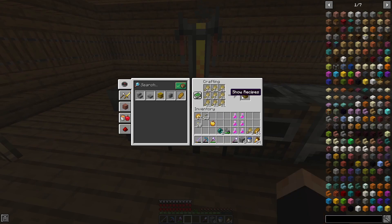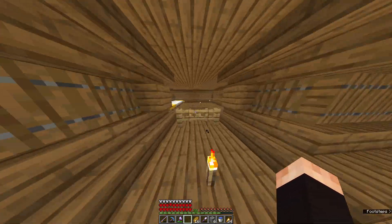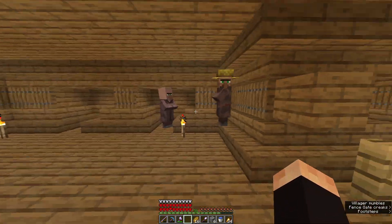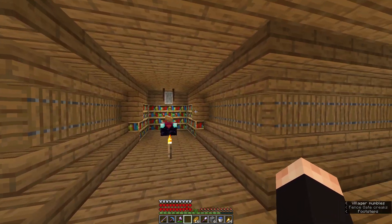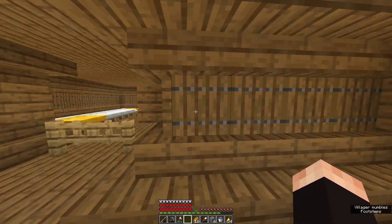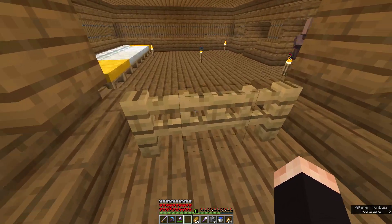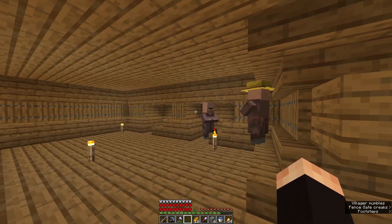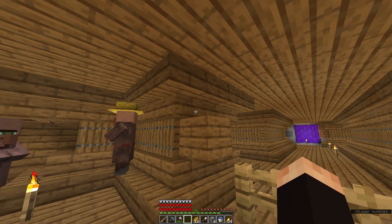So I am just about done, and I am about to give them a little bit of bread so that they can start breeding. Now this is how it looks, and this is how I made the enchanting table. Nothing special — I don't know how to do it differently.